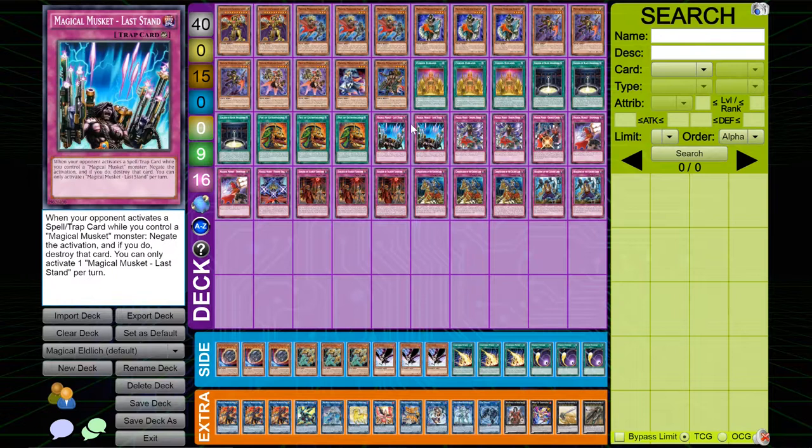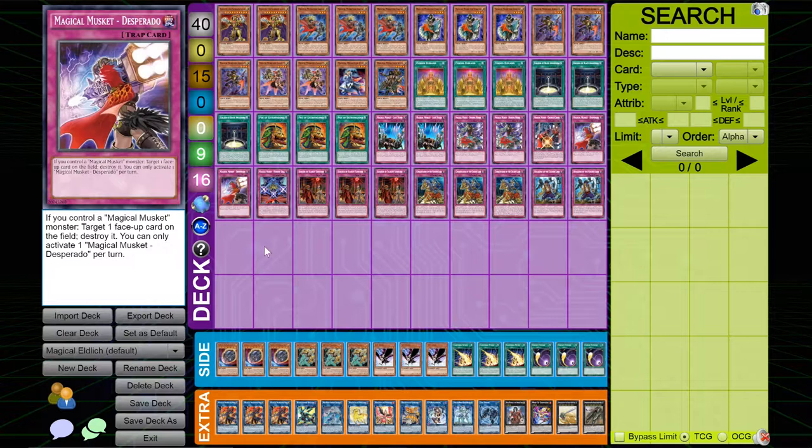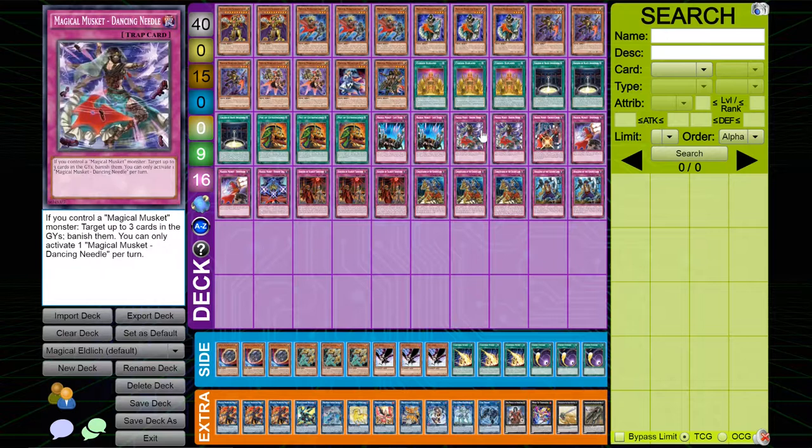Magical Musket Last Stand is an amazing negation card. All the Magical Muskets have an effect where you can activate Magical Musket Spells and Traps from your hand, and this card is just a free Omni Negate. A single Omni Negate can win you the duel in most cases. People compare Dogmatica setting up one disruption to being a tier zero deck — well, this deck can set up a negation AND a destruction with Desperado, and so much more.